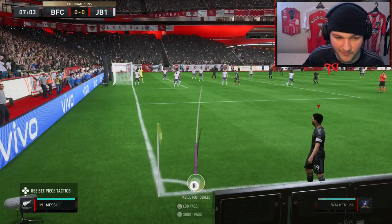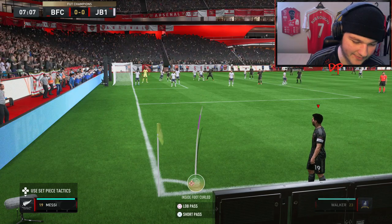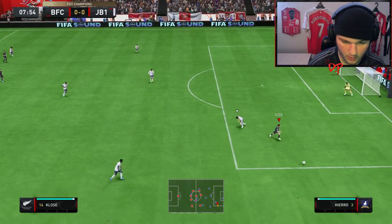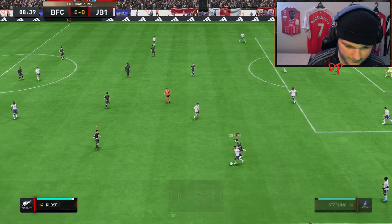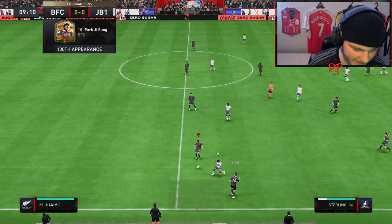It's his four-star weak foot — not a bad shot, just a good save. Unlucky not to be in there. Klose then steals it but it's a bit of a heavy tackle and it's just gone out. He's low-key fast though, look at him dropping back.